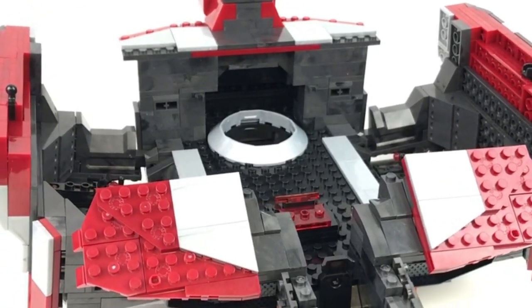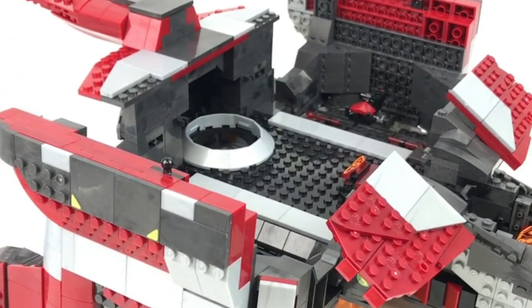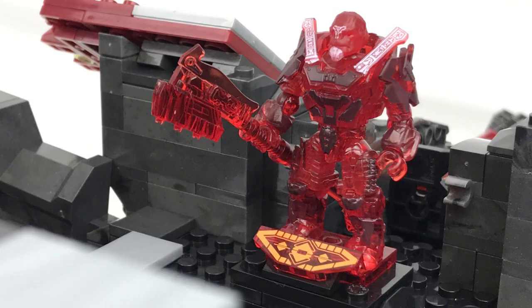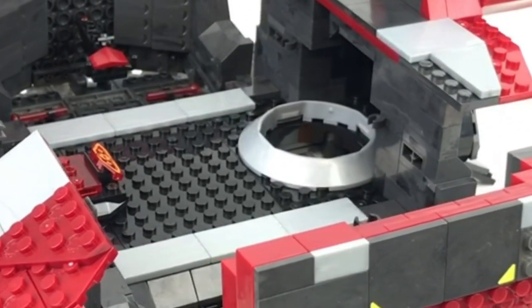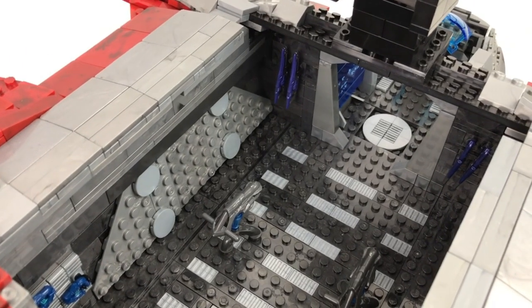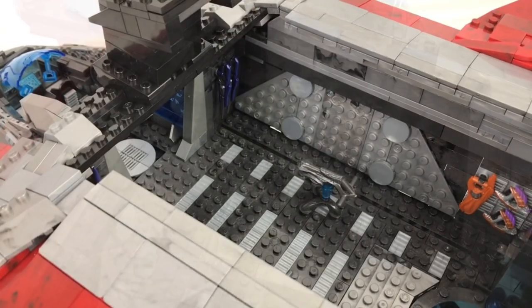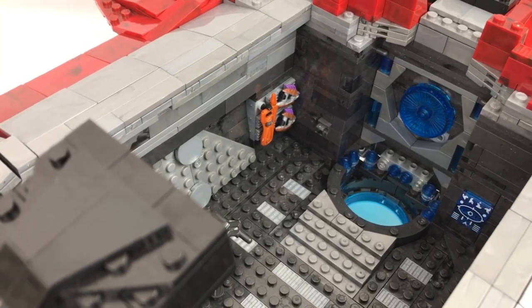In terms of interior detailing for the troop bay, Mega were clearly limited by parts because it's relatively sparse in there. There are some clips to hold weapons on and there is a small grav table build, which is a nice touch. Aside from that you've got the exit tube for the grav lift and that's about it. As for my custom build I threw a huge amount of pieces into this interior — it was really important to me that I made the interior as good as I could possibly get it. So if detailing is your thing and you're not so worried about sets being lore accurate, you're probably going to prefer the custom build.